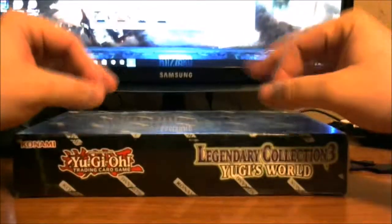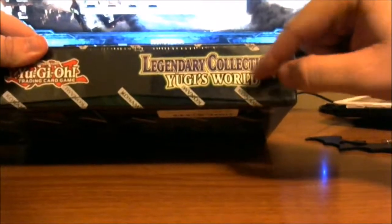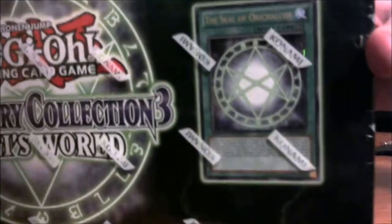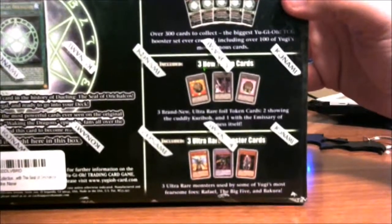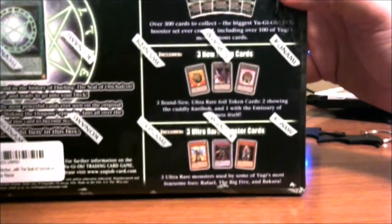What is up guys, we have another unboxing today. Today we're doing Legendary Collection 3: Yugi's World. You can see the collector's box with the Silhouette Exodia right there, plus a special edition card. On the back, it comes with mega packs — every mega pack has nine cards. In the original Yu-Gi-Oh era: one secret rare, one ultra, one super rare, one rare, and five commons per pack.